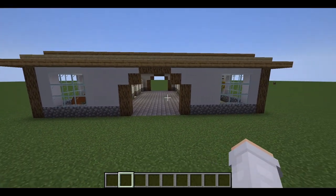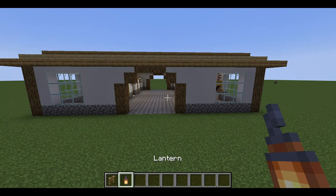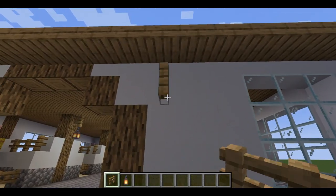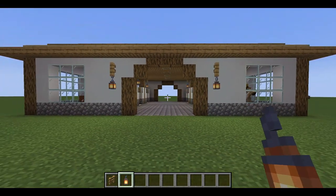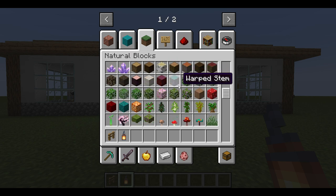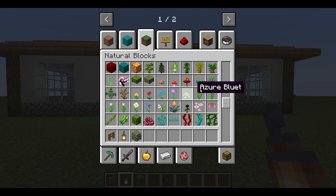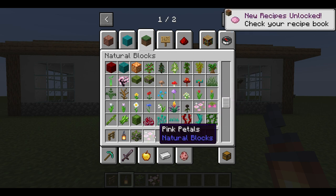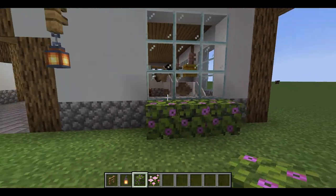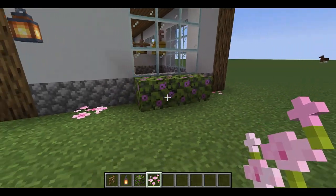If you want to add a little extra detail to the front of the barn because it might look a little bland, I like to put lanterns on the outside. You can use flowers and lanterns — I like to put them next to the archway, not directly on it, because I feel that would be too close to the barn entrance. I like to use the flowering azalea leaves as little bushes at the front of the barn, and I've been really liking the pink petals recently — I like to put box bushes under the windows with little flowers around them.